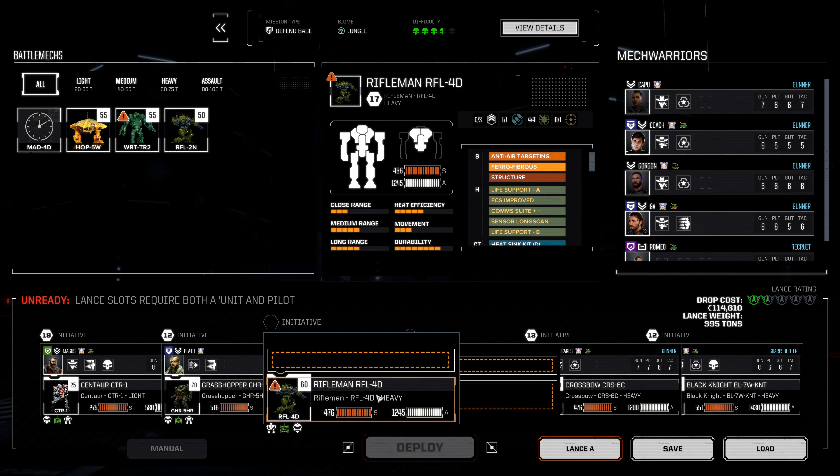The Frankie is very low on armor across the board. I want the Grasshopper to move up and fire on the Frankie — it's the obvious target at this point. That's an arm destruction, and that's the Frankie dead. Fantastic. So now there were two: a Rifleman, which has relatively strong rear armor, and a Wolverine, which has relatively weak rear armor. That means we want to fire on the Rifleman where we can.